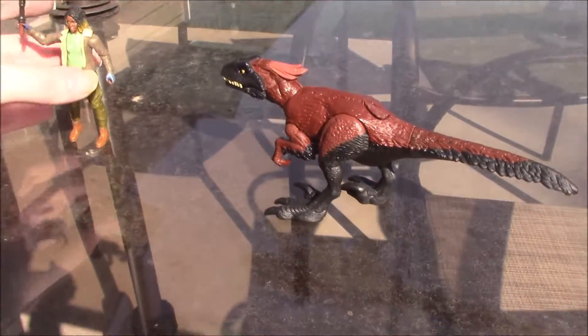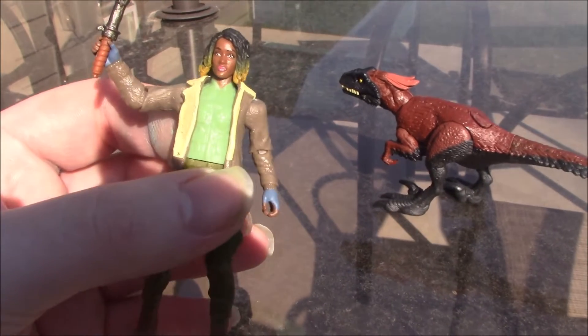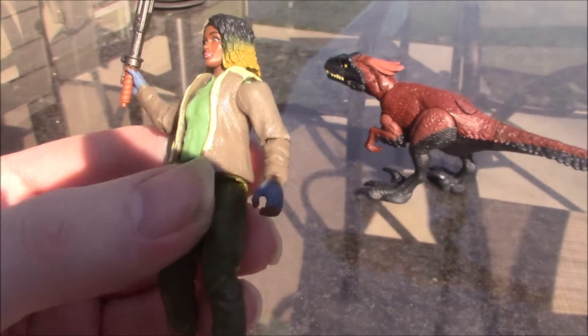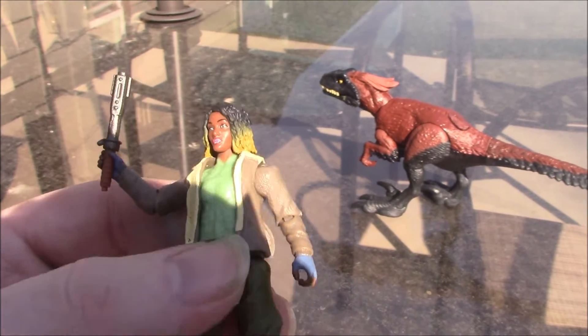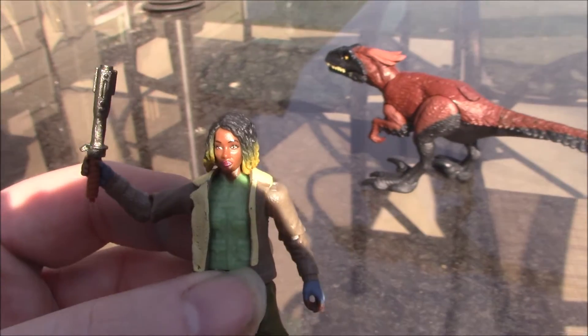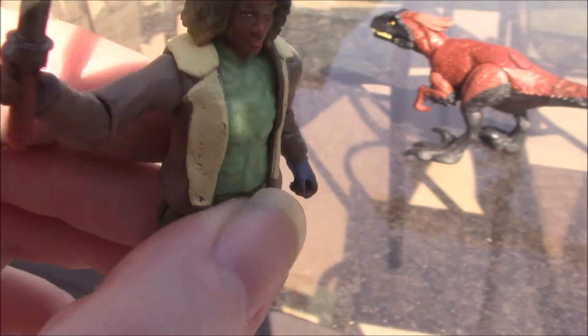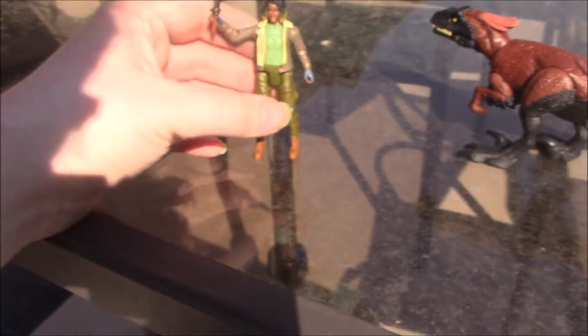I don't buy these sets for the human figures, but I guess we'll take a quick look at Kayla, who is nice enough. If you are a fan of human figures, this will do the job nicely. It resembles Dewanda Wise's character from the movie well enough. She does come with one of those stun baton things that also came with one of the other sets. She holds it a bit better than some of the other characters did, but she still doesn't hold it very well.